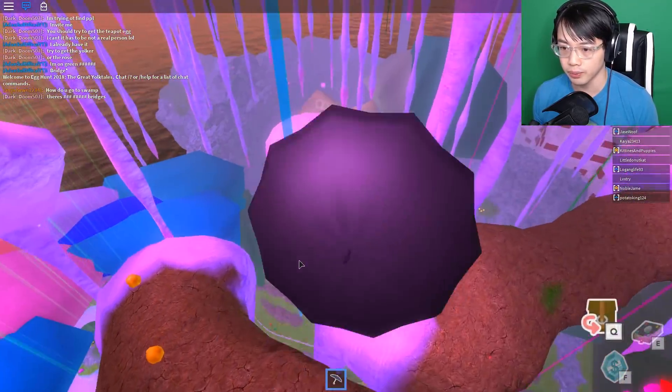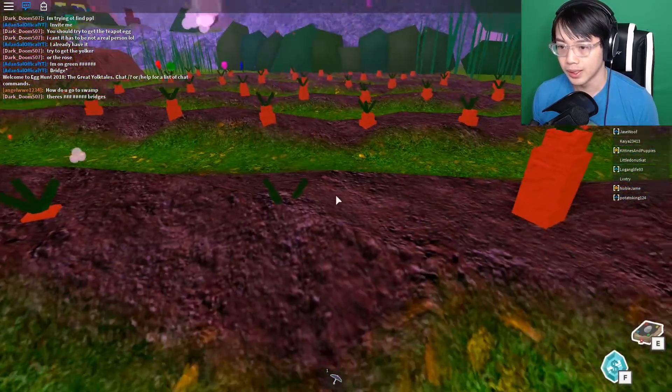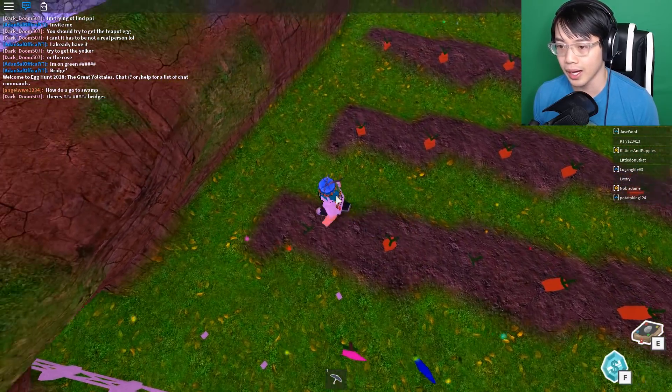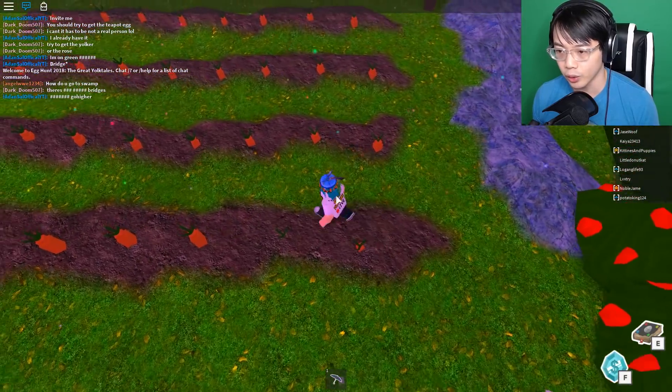What you want to do is go down to this carrot area right here. As you can see, each of these carrots go up and down as you go over them. There are nine carrots. I don't know the sequence — I think I just kind of got lucky doing it.